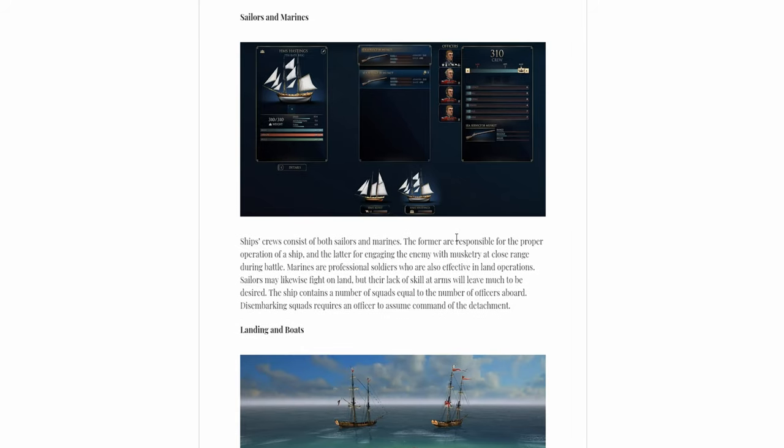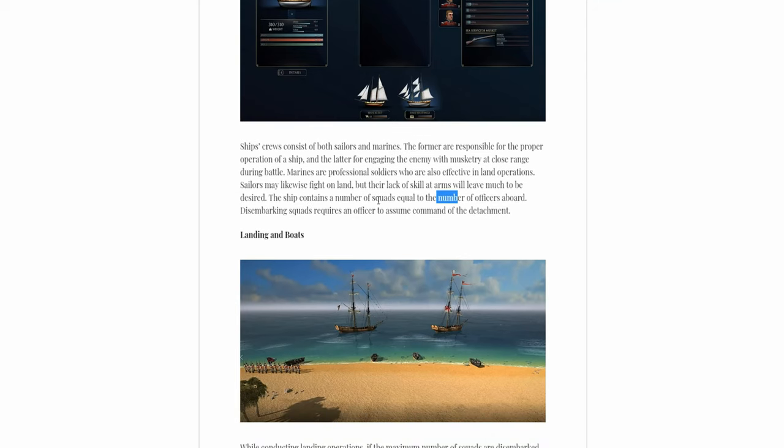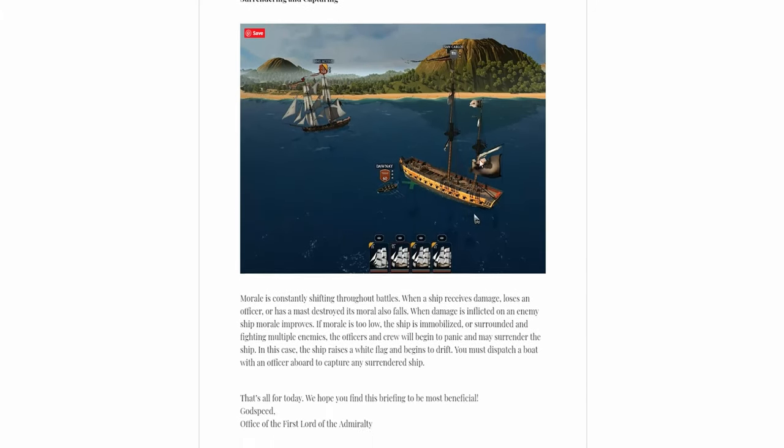A ship's crew consists of both sailors and marines. Marines are effective in land operations as well. The ship contains a number of squads equal to the number of officers aboard, and disembarking a squad requires an officer to assume command of the detachment — so if you have 10 officers, you have 10 squadrons of marines. If you deploy the maximum number of squads including sailors, your ship won't be able to fight as it'll have only the minimal complement on board, though you can return the squads to the ship if necessary.